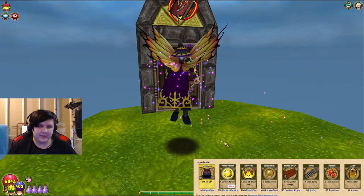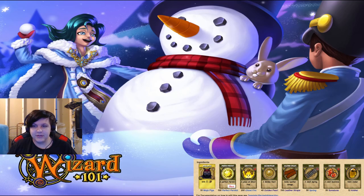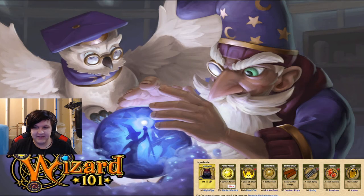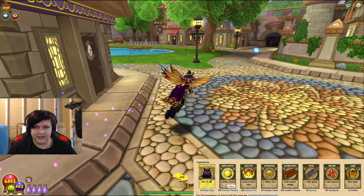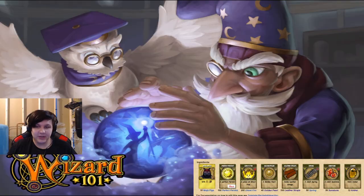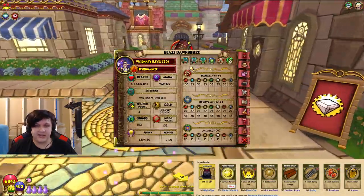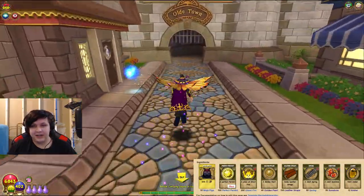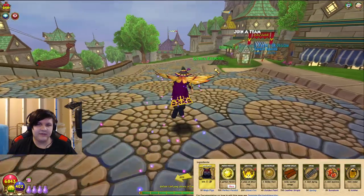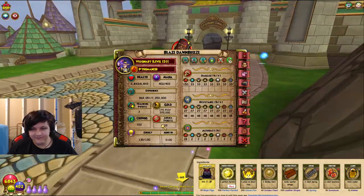I'm going to show you where to get amber. If you've watched my other videos you've already seen this, because there's really only one best way to farm it. Along the way I'll mention the other methods. You can get amber for 2,500 arena tickets from the arena. In my opinion that's not worth it unless you're already into PvP and have lots of arena tickets. For PvE players, 2,500 arena tickets is just not viable.